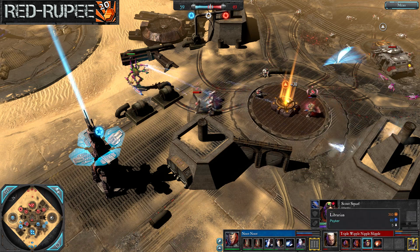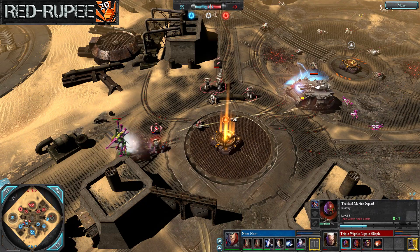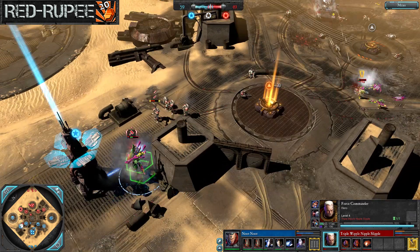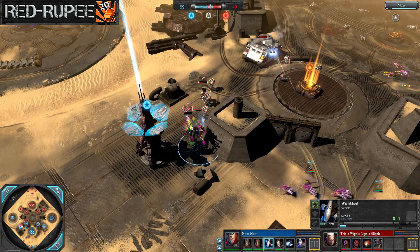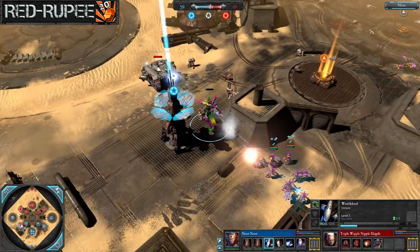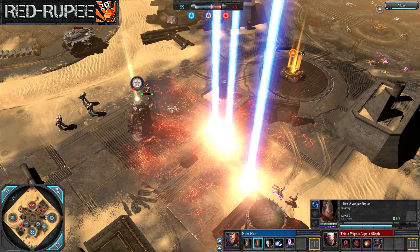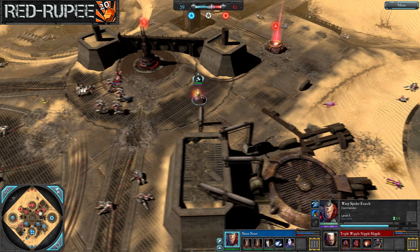Scouts decap the central contested victory point. 59 to 49 — the victory points have stagnated. Triple with plenty of resource decides to go for a librarian, which I'm not sure I understand — maybe the psychic hood gives some increased mobility, but with no devastators to really take advantage of veil of time it's an odd choice. The warp spider gets routed by the lascannon predator. The wraith lord takes serious damage but wraithbone keeps it alive — and it actually gets the force commander, smashing him to the ground.